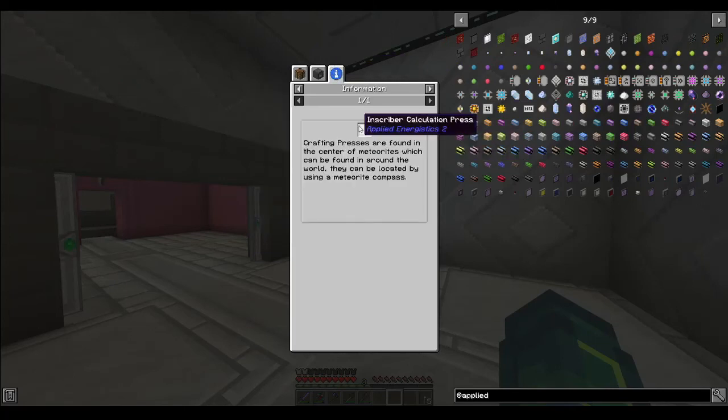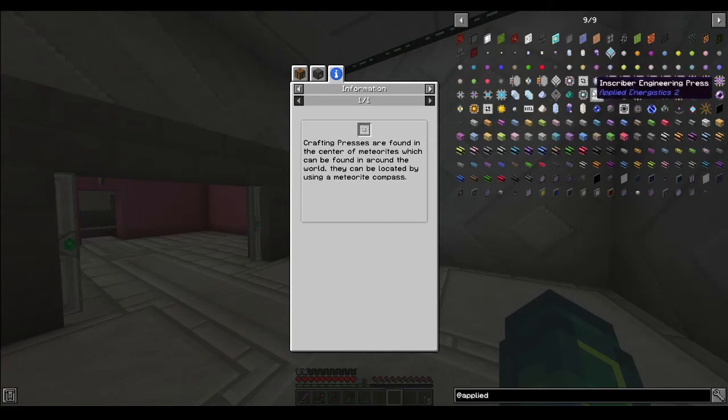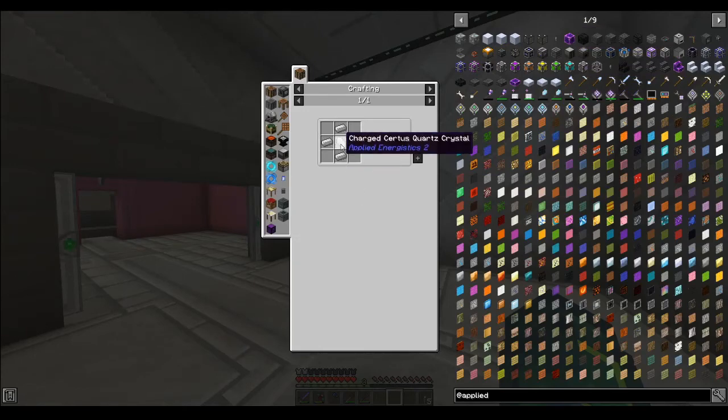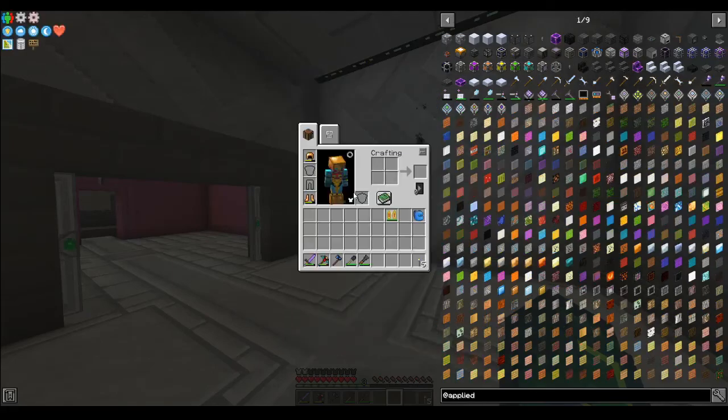So crafting presses — there are a lot of different presses. Apparently there's at least two, and they are found in the center of meteorites, which can be found around the world. They can be located by using a meteorite compass. I could make this meteorite compass with some charged quartz crystal and some iron. Charged quartz seems to be a bit more useful for other things though, especially blank patterns, and they're tedious to make — though there is a way to make them.